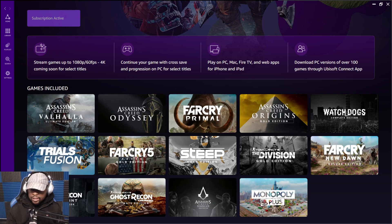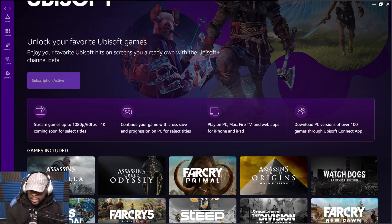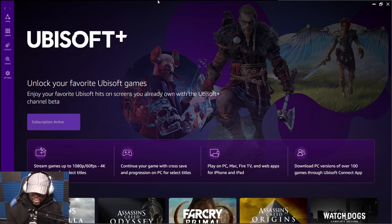It says stream games up to 1080p 60fps — 4K is coming soon for select titles, so 4K is still not available yet. Continue your game with cross-save and progression on PC for select titles. Play on PC, Mac, Fire TV, web apps, iPhone, and iPad. Download the PC version of over 100 games to the Ubisoft Connect app.